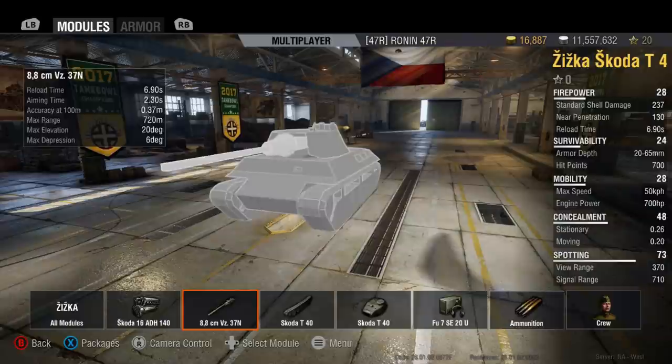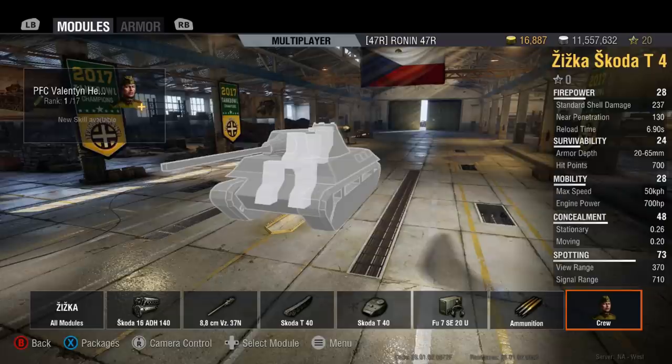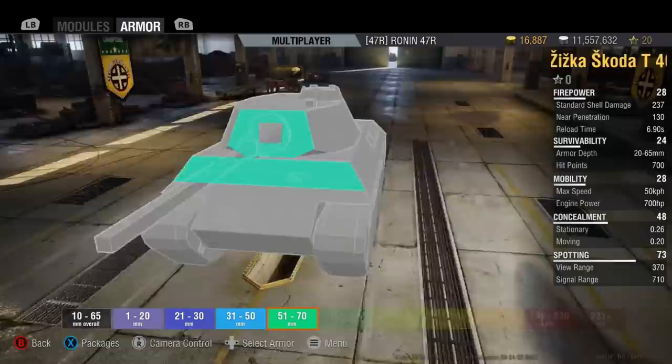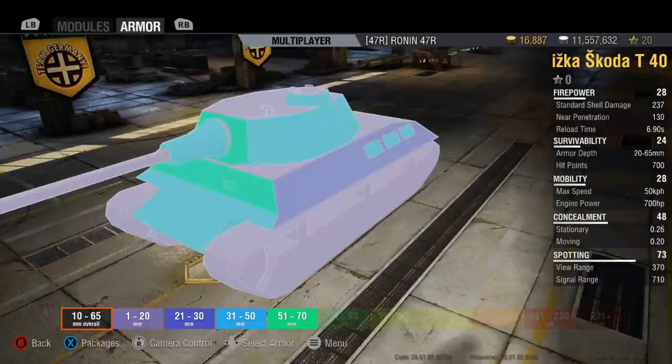We're going to go ahead and throw up some information here for historical purposes — you can rewind it, pause it, take screenshots. The quick summary is that this tank is going to be very fast on the move, slow to turn, very light armor, and the gun is really going to be its main characteristic. Not quite a sniper, but not going to be a brawler either. Taking a quick glance at the armor, this thing is not going to be very good at side scraping. You're going to want to be definitely standoffish when you're fighting.